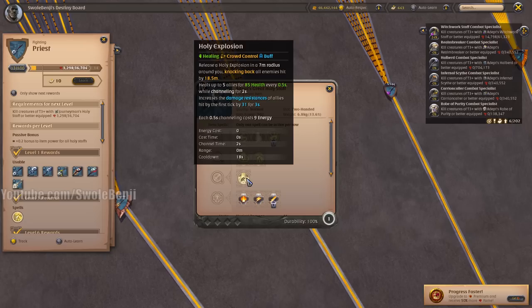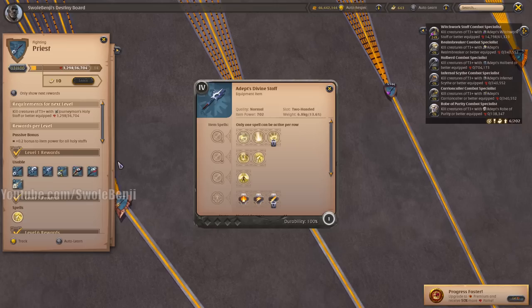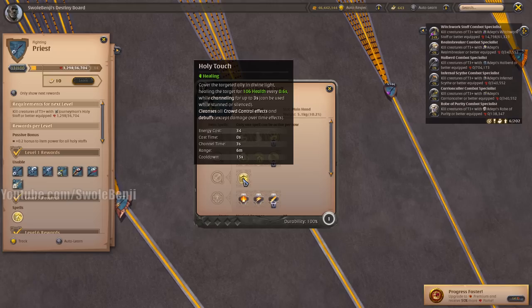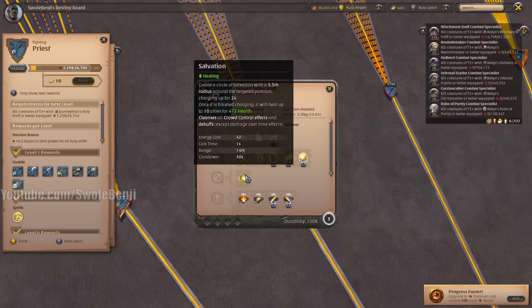The Great Holy Staff knocks enemies back and heals a little bit, which is good for tagging enemies and allies in faction fights. The Divine Staff is a shield, but shields don't give you points for some reason. The Life Touch Staff is a channeled heal you can cast while stunned and silenced — single target. The Fallen Staff is the go-to for arenas and faction fights, but it's slow so targets will often die before you get your heal off.